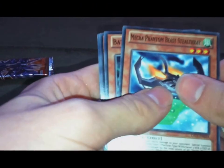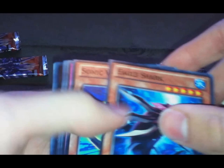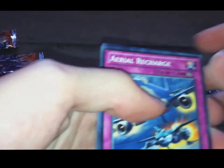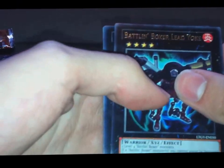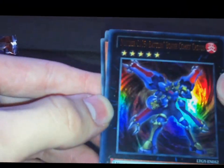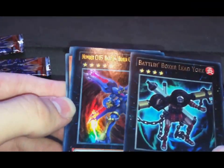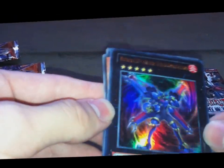Stealth Ray, Sparer, Legendary Atlantian, Trident, XE Block. I believe the average foil pull in a tin is about one foil per tin, so I hope I'll get one as well. Aerial Recharge, Hide Tight on Fire Island, Battling Boxer Lead Yoke — pretty good card — and Number C-105, Battling Boxer Comet Cestus. We got the two Battling Boxer cards in one pack, really nice.